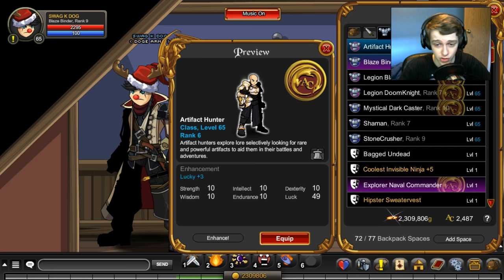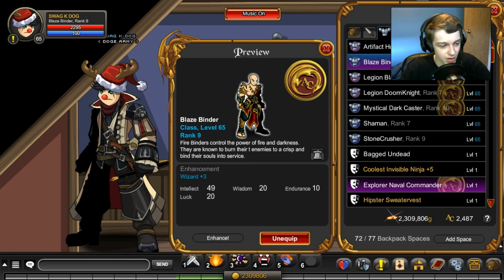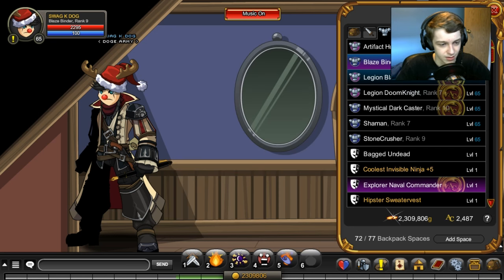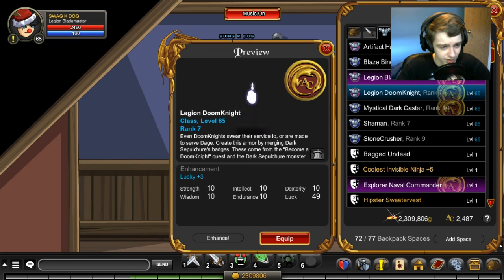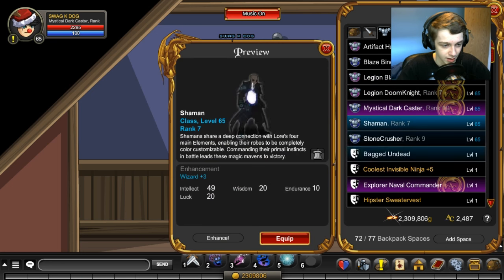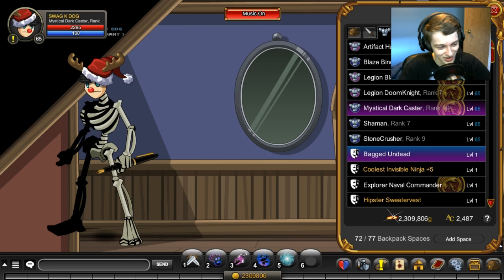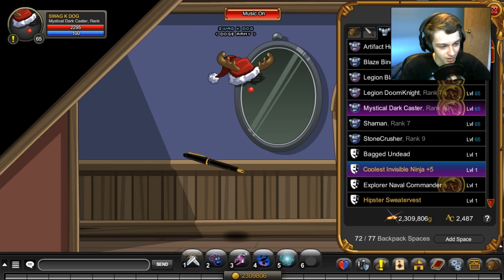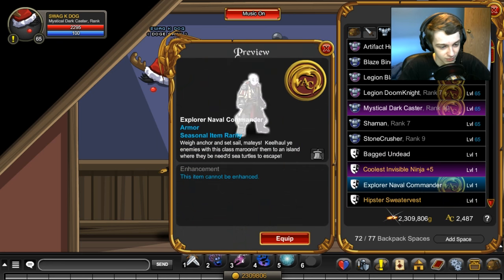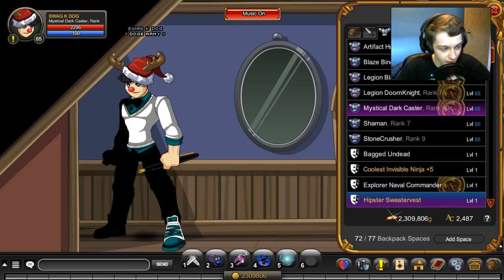Artifact Hunter is rare — probably one of my favorite PvP classes. Blues Binder is not rare, it's a tier three class — very good, you have to merge Pyromancer and Necromancer together to craft it and also have rank 10 Embassy. Blademaster Assassin is rare. Legion Blademaster Assassin — also rare. Legion Doom Knight is seasonal. Mythical Dark Caster — rare. Shaman — not rare. Stone Crusher is rare. Begged Undead is not rare, very cool looking from one of my recent videos. Invisible Ninja is not rare, member only, makes your character visible. Evil Commander is seasonal from the TLA PD in September.